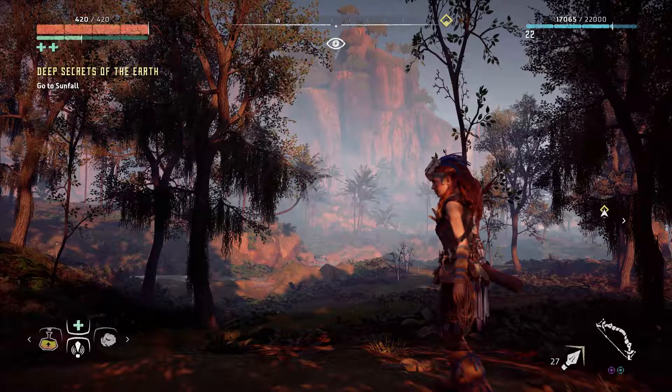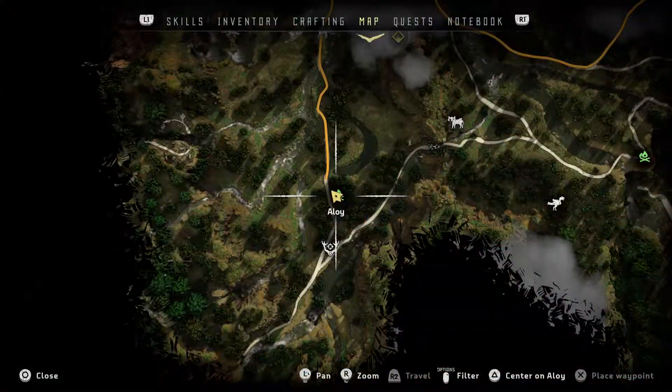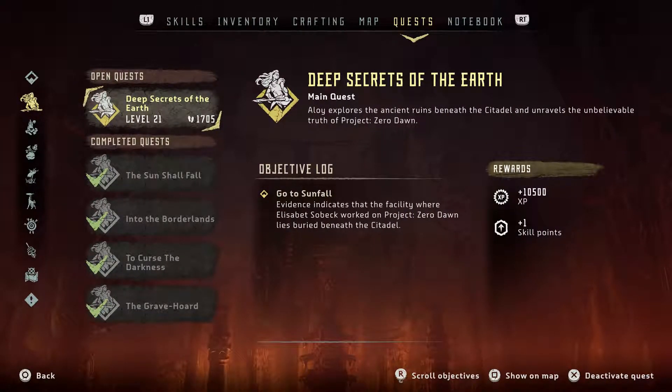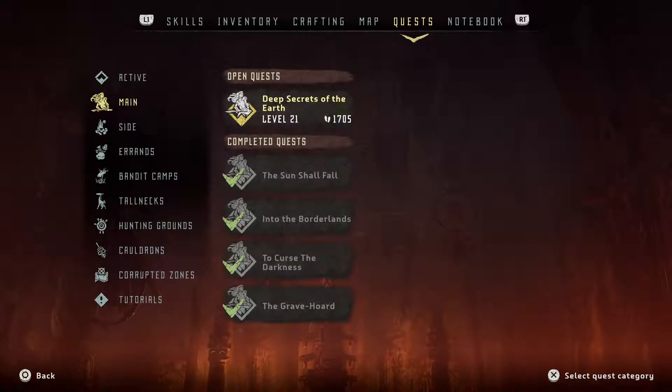We're getting close, guys! We're getting close to the end of the game and I'm so, so excited. Let me go to the menu and show you real quick. We're gonna do this main mission — 'Deep Secrets of the Earth' — and it looks like we're getting really close. It says 'Aloy explores ancient ruins beneath the citadel and unravels the unbelievable truth of Project Zero Dawn.' So we're finally gonna find out what Zero Dawn means, or what it stands for. We know it's a project that Elizabeth Sobeck — Aloy's supposed mother — was working on. And there's a lot of XP in this one: 10,500. So I'm excited about that too.